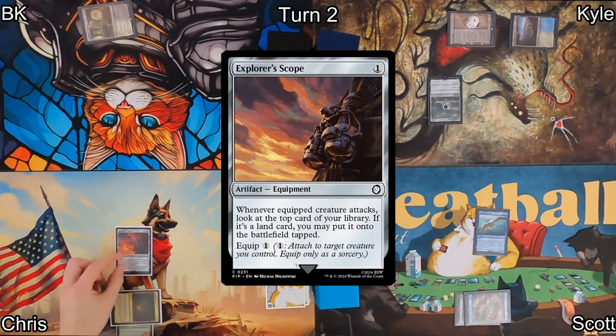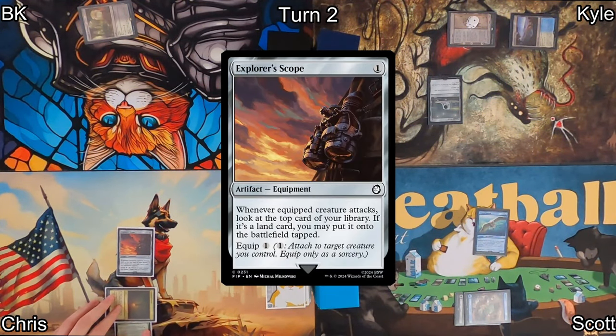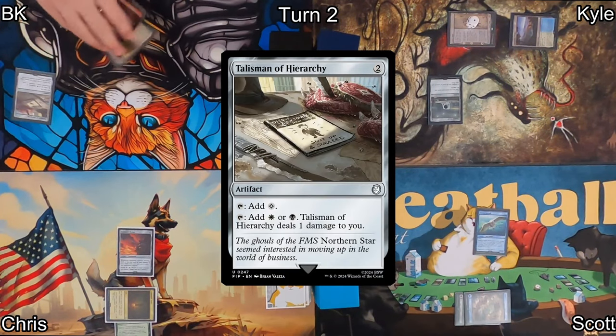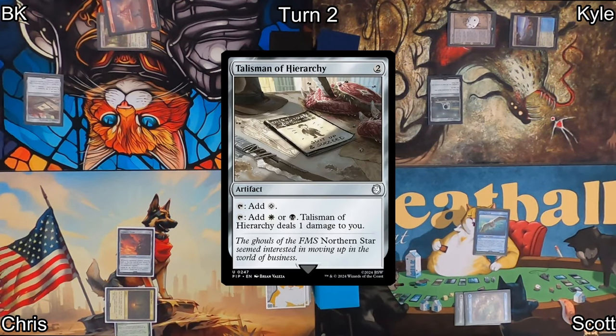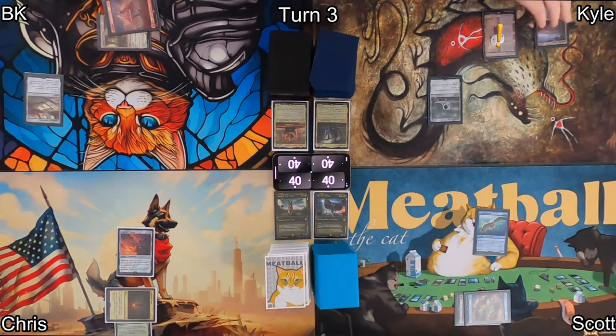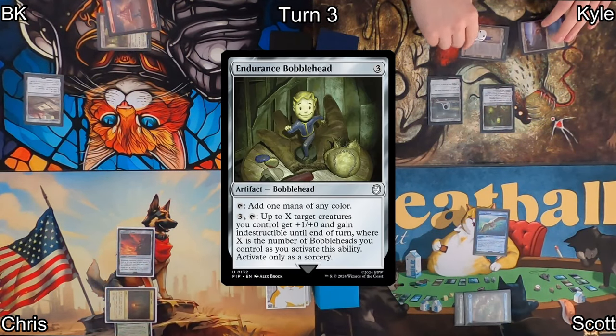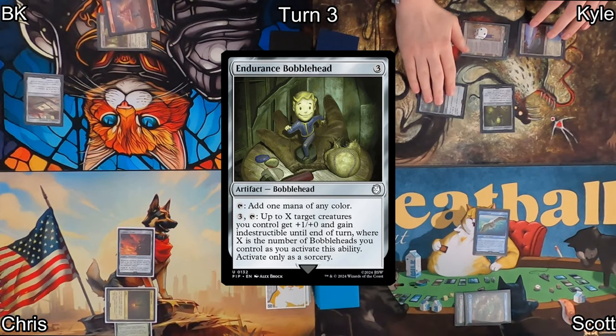Scott passes over to Chris. He plays an Explorer's Scope, hoping to get some future ramp action, but sadly misses a land drop and passes to me. I play a Mountain and laugh at Chris, then play Talisman of Hierarchy, getting my own ramp action on before passing to Kyle. After he draws, Urza's Saga triggers and he plays Endurance Bobblehead — it's an artifact, it gets a mana and more.